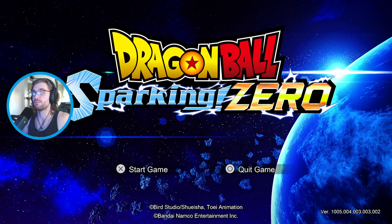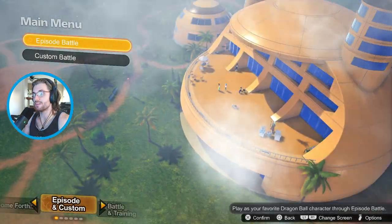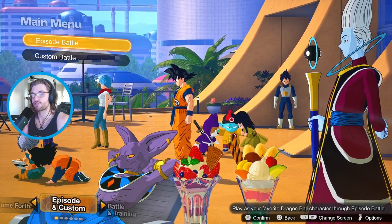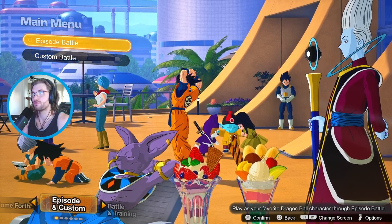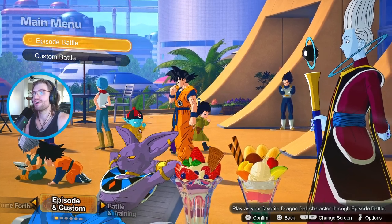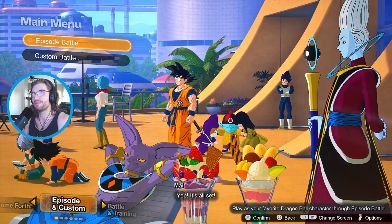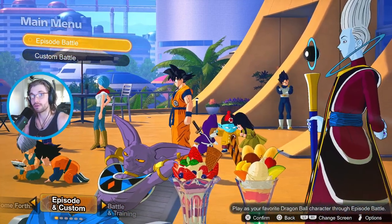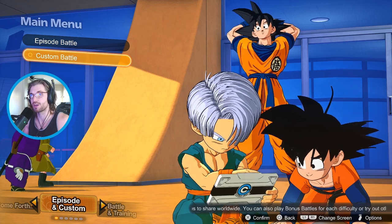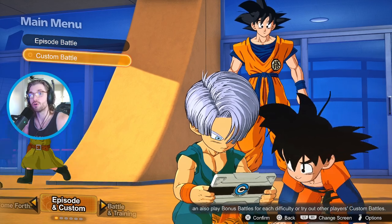Starting out, you got your little menu when you boot up the game. One fun thing is each of the menus are interactive. You have all the classics in one picture in their super forms - Goten and Trunks playing video games, Chi-Chi and Bulma hanging out, Vegeta being a loner as always, Beerus just being a relaxed god trying to get food, and even Pilaf, Mai, and the little dog guy just hanging out. From this main menu, you have Episode Battle - your story mode going through all the canon - and Custom Battle, a unique feature to Sparking Zero that lets you create custom storylines. It's not perfect, but it's a very fun idea.